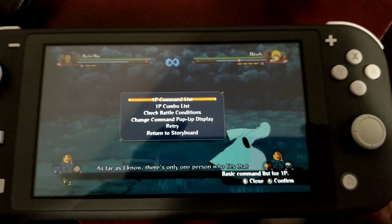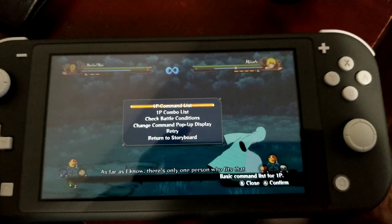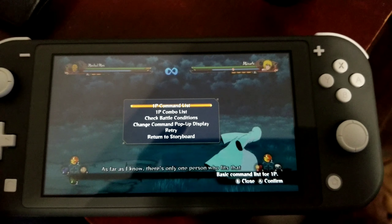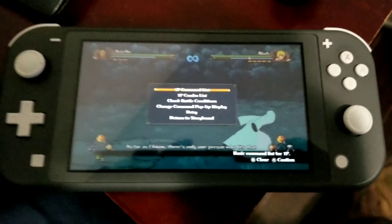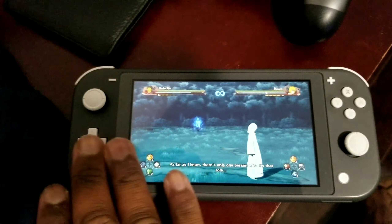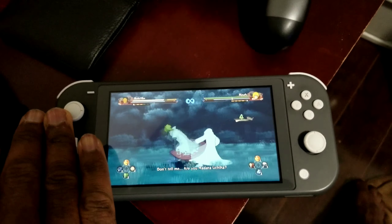Hey guys, how's it going? So I'm currently still playing Naruto Shippuden Ultimate Ninja Storm 4 on the Switch Lite and I stumbled across what I guess is a glitch. This is currently a part of the story mode and I'm playing as Obito.